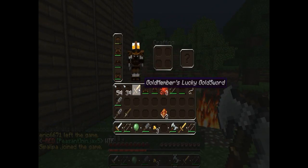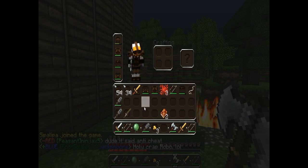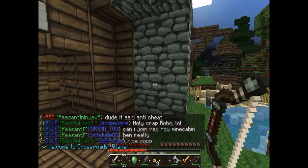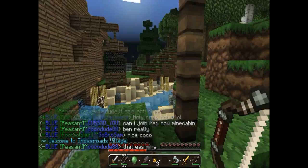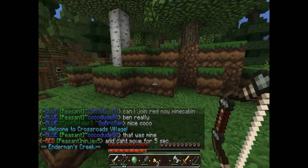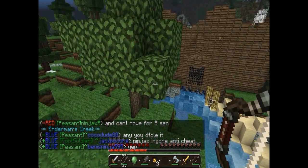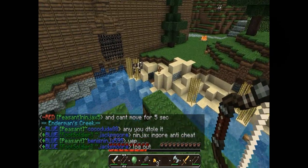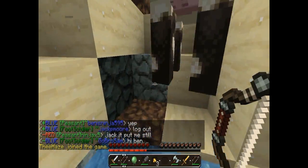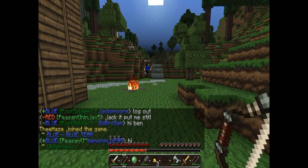As you can see, I have a decent amount of stuff here — got an iron sword and a bunch of cool stuff, which was very hard to get. I actually had to raid a crossroads village, which is now owned by red. It can be owned by either team. The reason it's called crossroads is because it is the crossroad between the bases. I believe each team has two bases — Iron Island is one of them for blue, and that's the one I like the most.